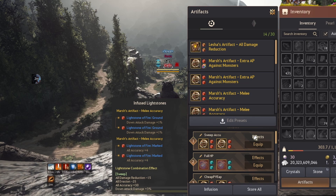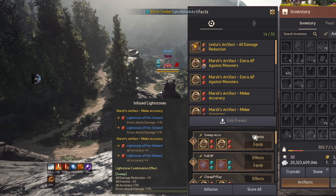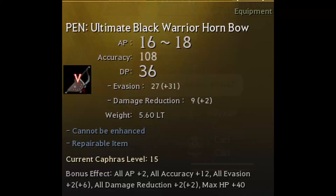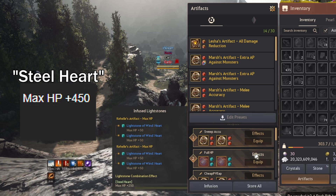The first one is the Sweep set. This is the best-in-slot accuracy artifact build in the game. It uses 2 ground and 2 marked light stones and gives a total of 42 all accuracy and 5% down attack damage. The downside is that it also debuffs your evasion and DR. I use this set whenever I come across heavily built evasion players and typically combo it with my accuracy offhand. Players that are very evasion-stacked, I even go as far as using my accuracy offhand with this accuracy set.